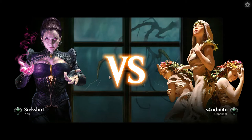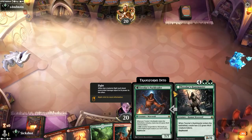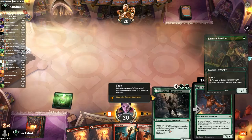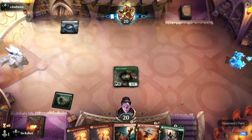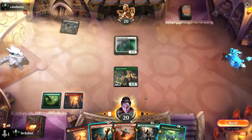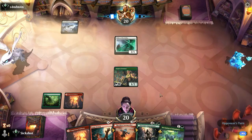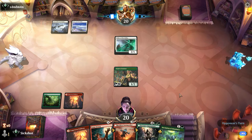Alright, we're facing Sandman. We can keep this hand. I'm hoping to hit a Ranger Class or something to generate more mana to get up to the bigger creatures. We have an ambush available with Lunar Frenzy. Now we also have the Inscription, so we have options. He attacks in — maybe we just do the Lunar Frenzy and save the Inscription for the fight.